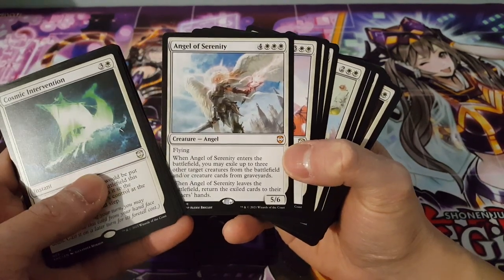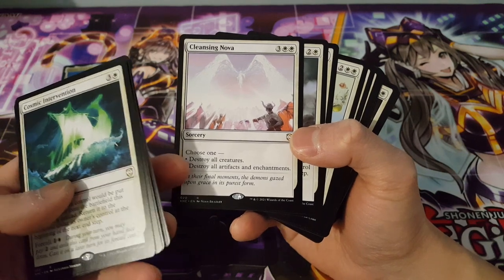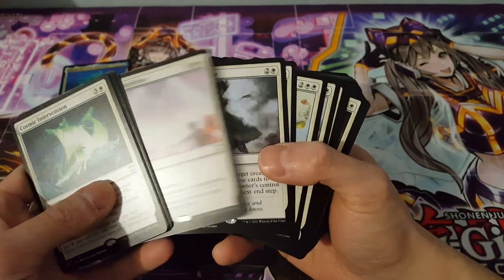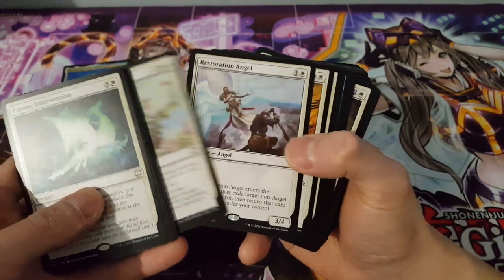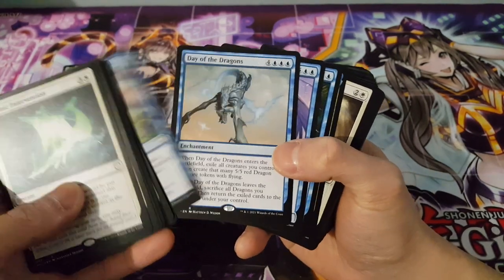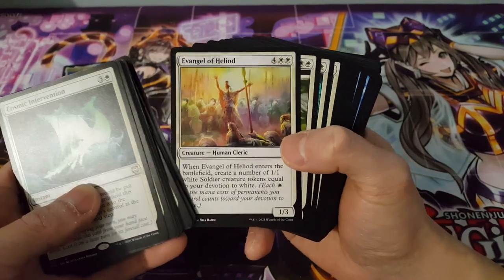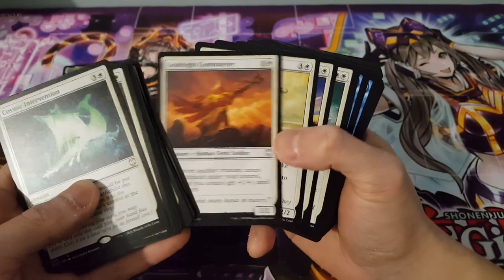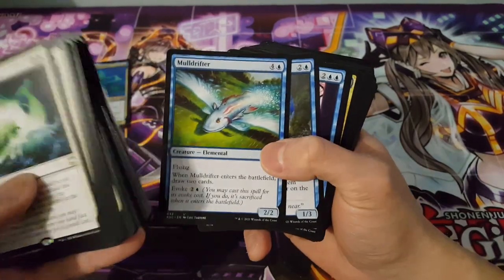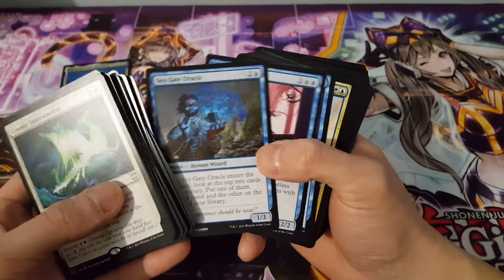Tell me what staples are used in Commander, because that's something I really want to know. This seems like a good card because you destroy all creatures, or destroy all artifacts and enchantments — it's an AOE card, fantastic for board wiping in Commander. I do know a card called Teferi's Protection, so hopefully we can get that in here, but that might just be one of those expensive cards we'll have to search for. I know Mulldrifter is a great card — a simple drop that lets you draw two cards, which is a staple.